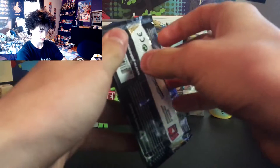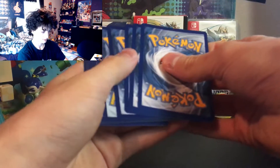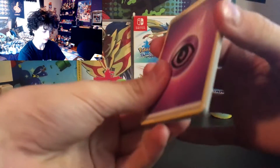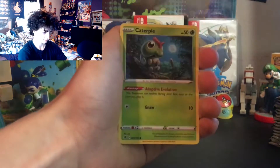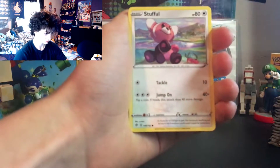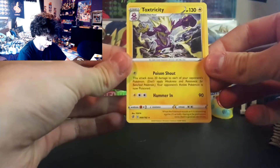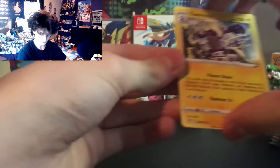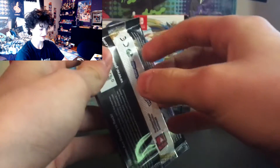Second pack — Rillaboom art. Crack it open. Psychic Energy, Croagunk, Morgrem, Full Heal, Caterpie, Barboach, Arrokuda, Stufful, Lotad, Bewear, and Toxtricity regular rare — that's pretty cool. Rebel Clash has some of my favorite designs of all time. Toxtricity pack art — let's open this.